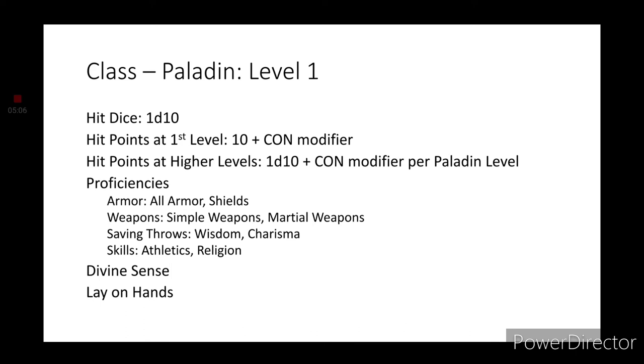Since we don't really have a Constitution modifier, we just get 10 hit points to start out with. For Proficiencies: Armor — all armor and shields. Weapons — simple weapons and martial weapons. Saving throws are Wisdom and Charisma. Skills — we get Athletics and Religion. For your Paladin features, we have Divine Sense and Lay on Hands.